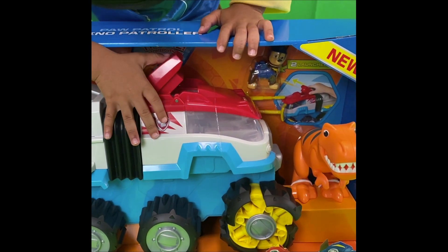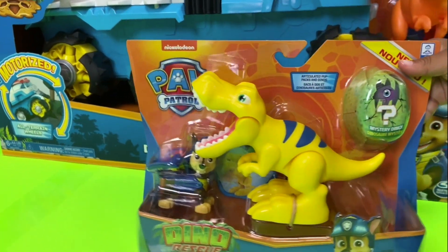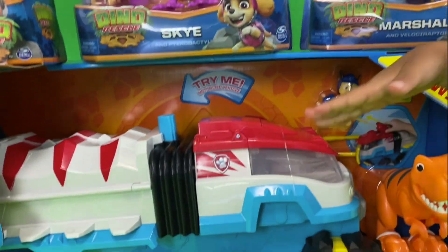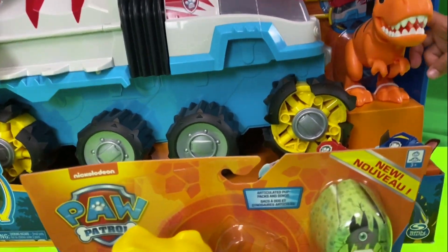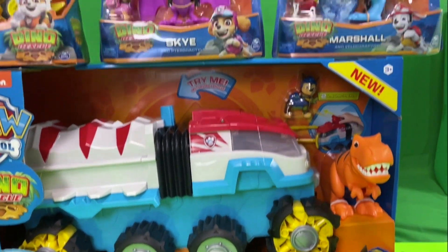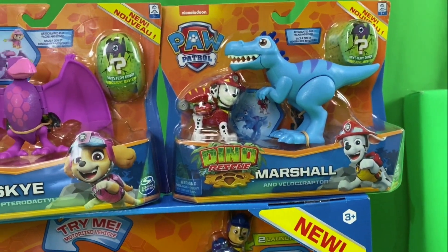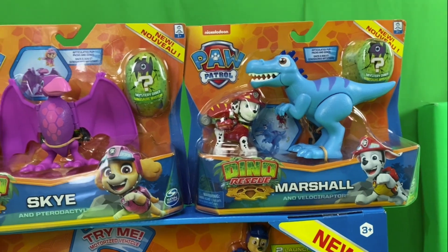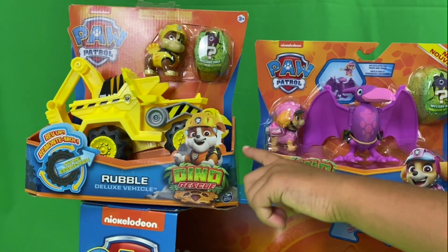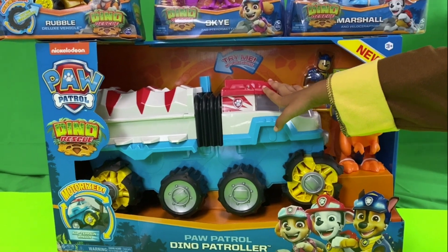There's a driver. Let's see what you got. You got a Chase. I got Chase. I got Ryder's truck and I got a dinosaur. It is a dino rescue truck, Zane. Dino rescue truck. And I have one dino and another dino. You have Marshall — Marshall's surprise egg. You have Skipper. You have Rubble surprise egg. Dino rescue.